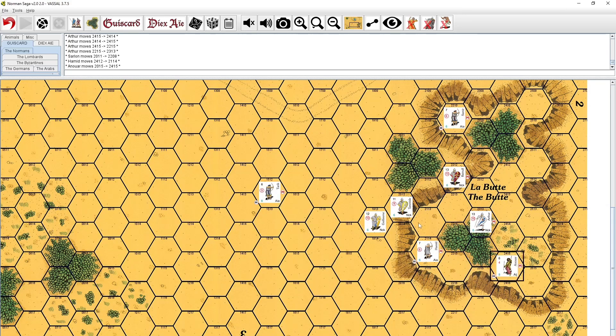Let me show you. Let's say Hamid would be here. Hamid cannot fire at him because he is closer to the slope than Hamid. But if Hamid would be further back, then he would be free to fire at him. And if the target were here and Hamid were here — meaning Hamid is closer to the slope than the target — Hamid can still fire at him. If the target is on the slope itself, then Hamid would be able to fire at him no matter where he is, as long as he can trace the line of sight. Of course the target would benefit from medium cover.